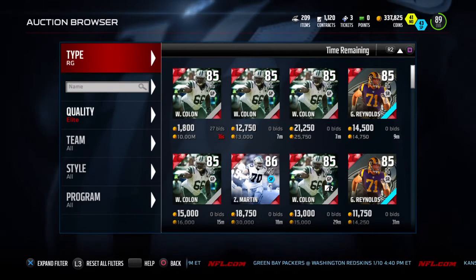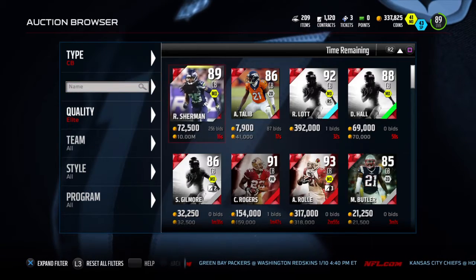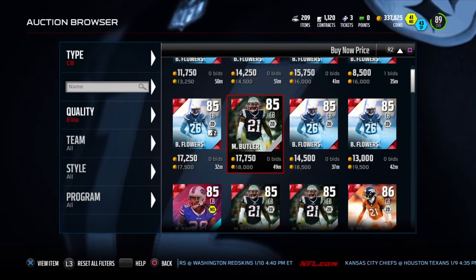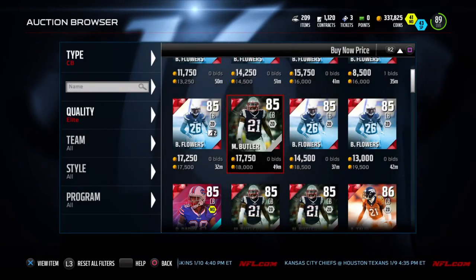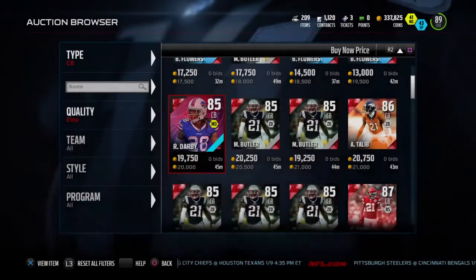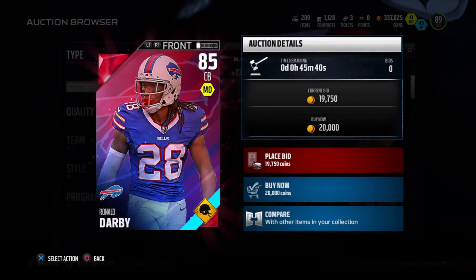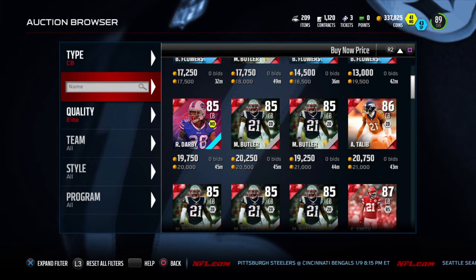I was trying to get to a 90 in this video. I need a corner. Brandon Flowers is obviously going to be the cheapest because he's 5'9 with like 85 speed. That Malcolm Butler card — not great. Ronald Darby though, I like that card — I use him all the time in Draft Champions. 93 man, 82 press, and his speed is good actually. I'm not gonna get a corner now.